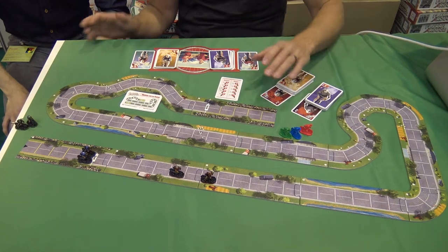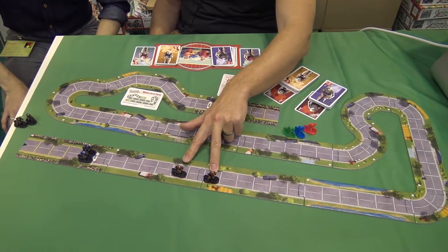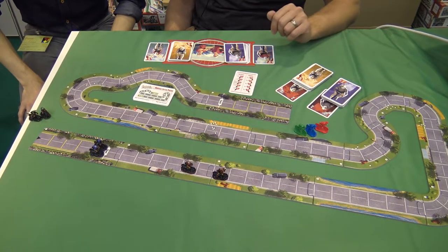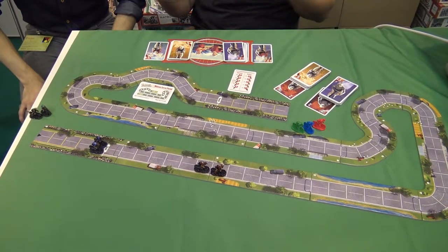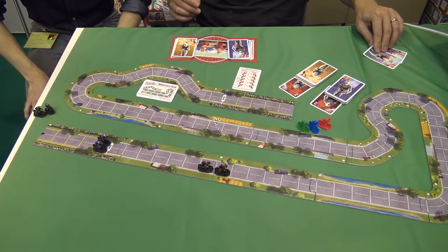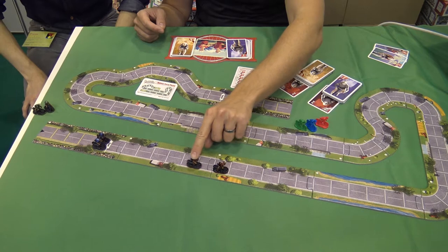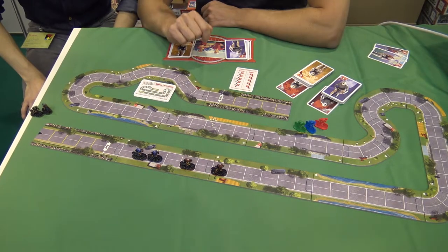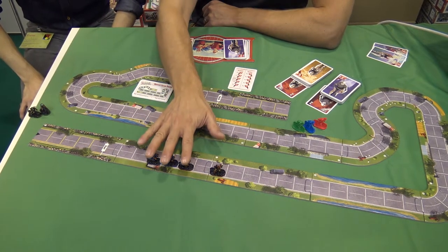After having moved all riders, we look for slipstreaming. Cycling is a team sport, so it's important to get your cyclists to work together. If there's exactly one space — one row — between two groups of riders, they slipstream up. It's one of the most important concepts of cycling, getting slipstreaming right. We do slipstreaming from the backmost rider first, so this guy slipstreams up, then this guy slipstreams up together with the one at the back, and then these three slipstream up.